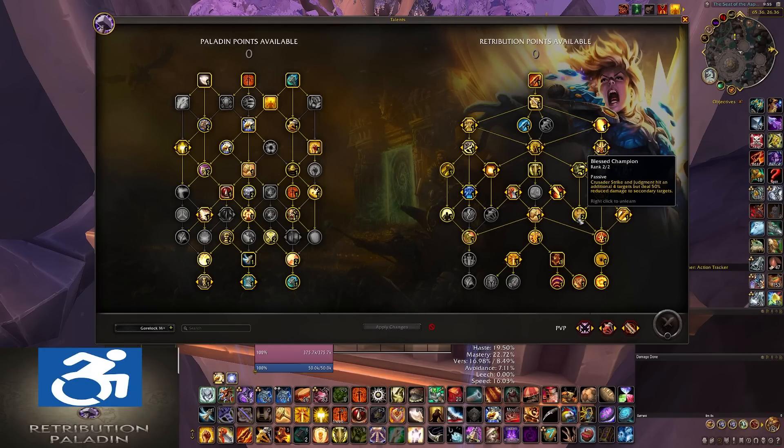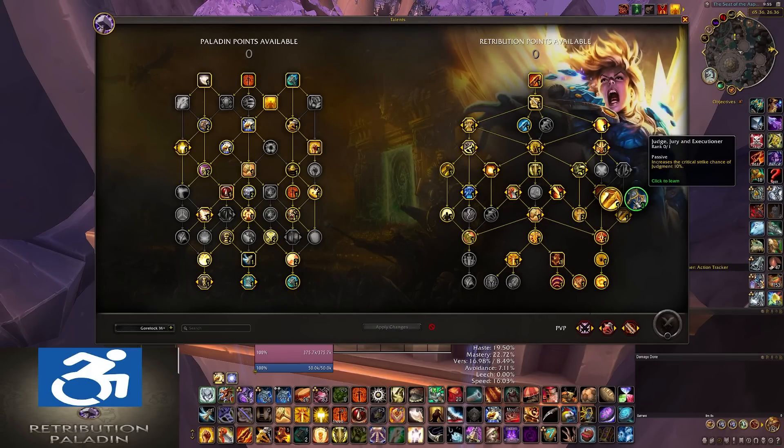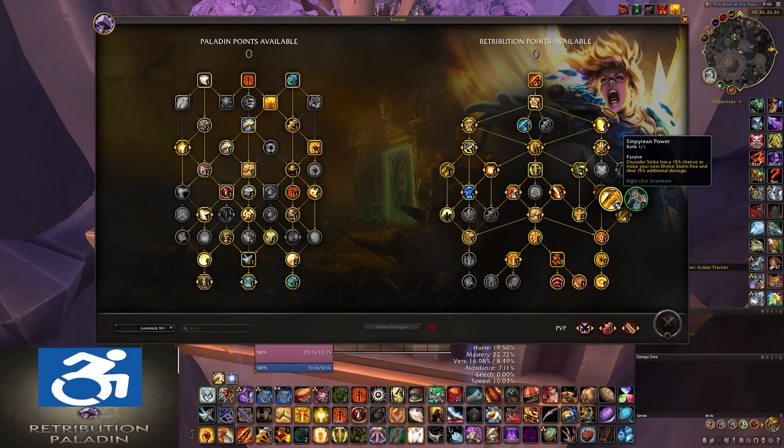Next to that, Blessed Champion — a very powerful talent taken situationally. It makes your Crusader Strike and Judgment hit an additional four targets, dealing 50% reduced damage to secondary targets, essentially making them hit up to five targets. You will always take this in M+ and in situations where you need to hit more than one target. Lastly on this row, there's a choice node: Judge, Jury, and Executioner you will just never take — it's incredibly weak, giving only 10% crit to Judgment. And then you have Empyrean Power, which can be taken situationally — it makes your Crusader Strike have a 15% chance to make your next Divine Storm free and deal 15% more damage.